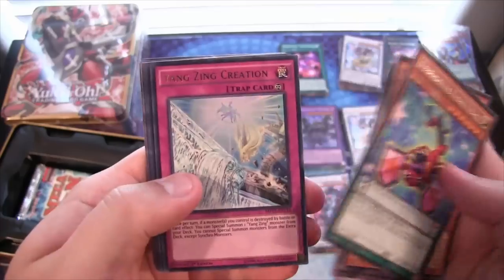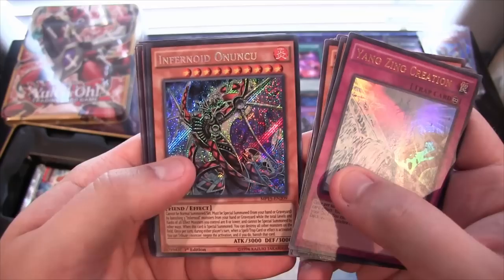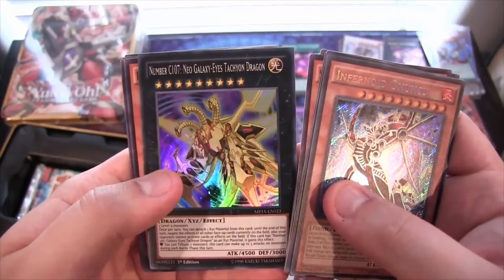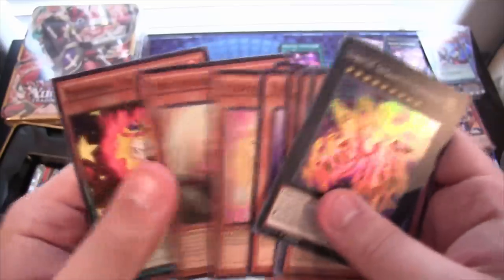Performapal Kaleidoscorp for a rare. Then Yang Zing Creation Ultra. Infernoid Unoku for a secret — I think I'm saying that right. And then Number C107 Neogalaxy Eyes Tachyon Dragon for our super.